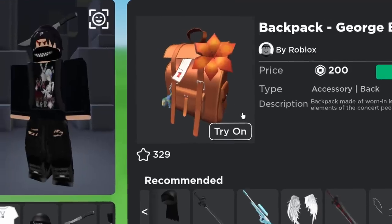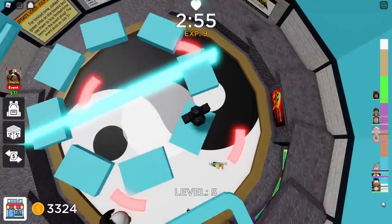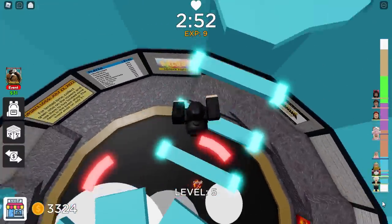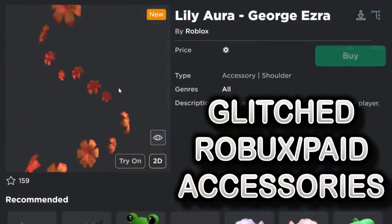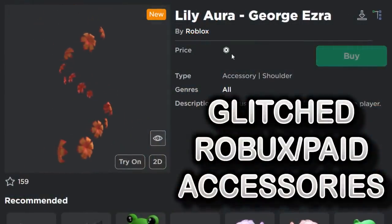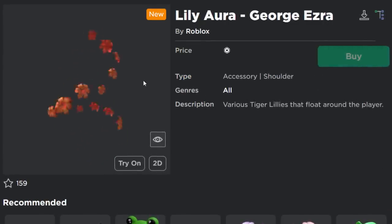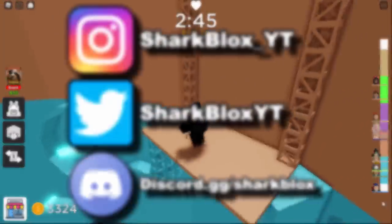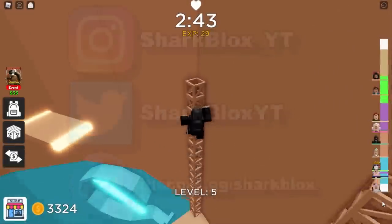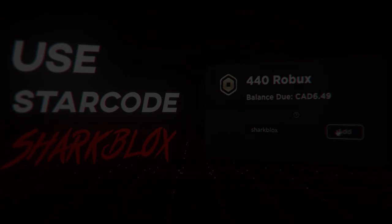But I bet next time a random music artist joins Roblox, there's like a 90% chance some of their accessories could be broken. Like I said, I have seen this happen before. So there we go guys — if you ever see a glitched Robux item that has a Robux logo and a disabled buy button, make sure to buy it inside one of those games and the item will actually be given to your account for free. If you guys enjoyed this video, make sure to leave a like and subscribe. Thank you so much for watching and I will see you guys in the next one.